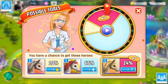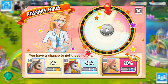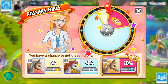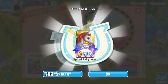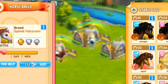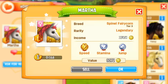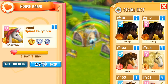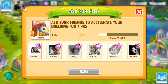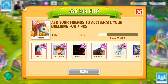I'd rather get one, so I'm just going to go ahead and use as many of these gems as I can. 71% - if this doesn't land, I'm going to be absolutely ripping. Yes! We've got our Legendary Spinal Furrycorn! I am pleased with that. This is, I think, one of the rarest fantasy horses. I have just used all of those special gems that I had for this, but I'm happy to do that. And I will speed this up a little bit by asking friends to help us get this foal out of the breeding house faster.